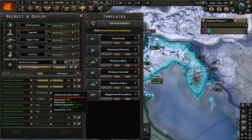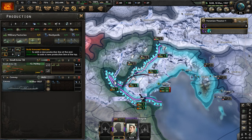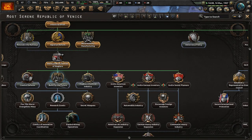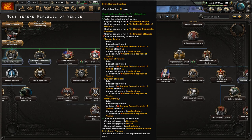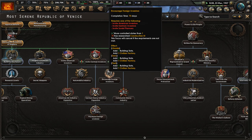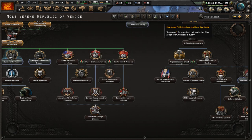How are our divisions doing in training? They need support equipment — let me take some factories off guns and put them onto support equipment production. We need 240 support equipment, at least we'll be making it now. We definitely need more military factories. We could get German heavy industry expansion through focusing on German investors, which would give us two military factories, and from inviting German investors in the first place we'd get one civilian factory.